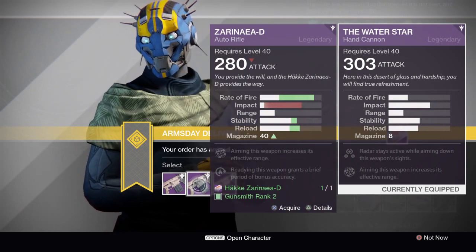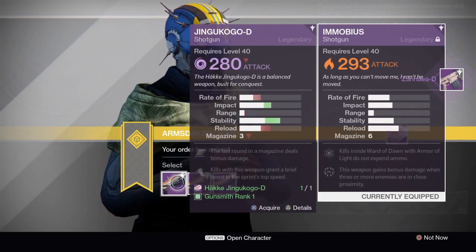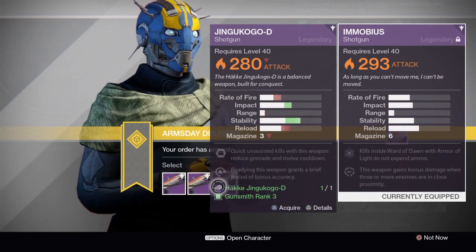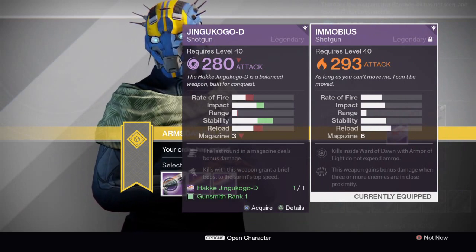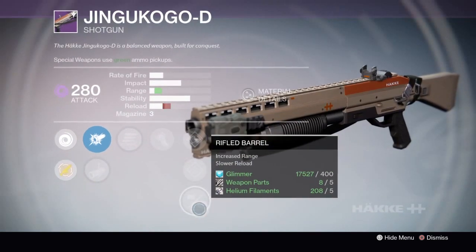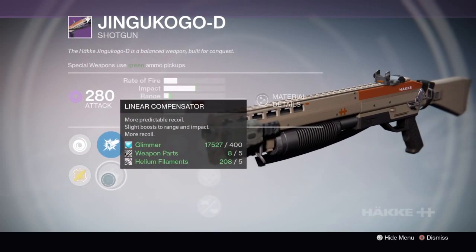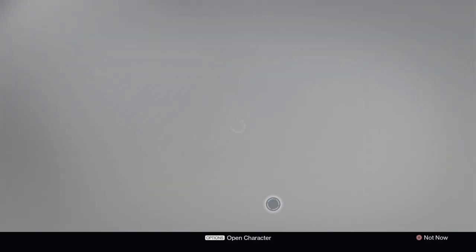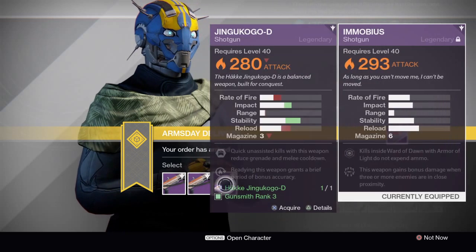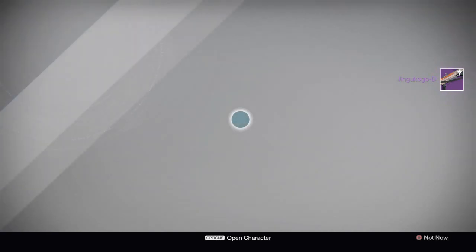The Jinguko D — this is trash. If you picked this gun and you're regretting it, welcome to the world. Shotguns received a hefty nerf, so this already wasn't a good shotgun and now it's even worse. This is probably the best roll here though: Final Round, Battle Runner, Rifled Barrel. Go ahead and pick the one you like best — I'm just going to dismantle it, but this is the best roll if you're into this gun.